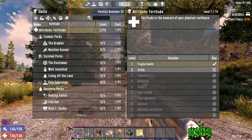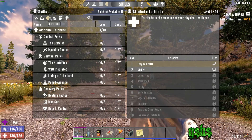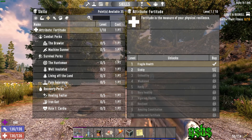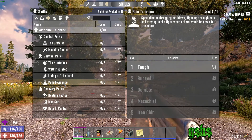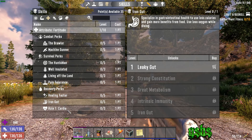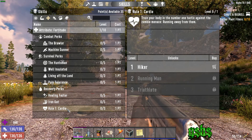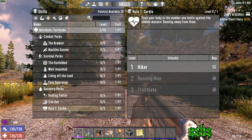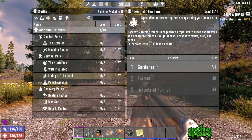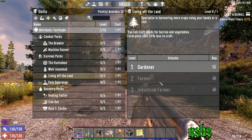Next up is fortitude — one of the most useful stats you can get, but it's usually put off to the side until day 28 or so. The main skills to focus on here are Pain Tolerance, Healing Factor, Iron Gut, and Rule 1 Cardio. All of these have to do with increasing your survivability, eating less, and running longer. I should also mention Living Off the Land, as you can harvest more from your crops, craft most seeds, and this is generally a very important skill.